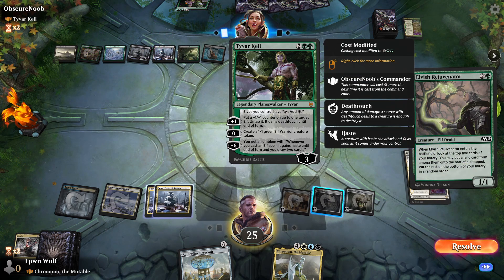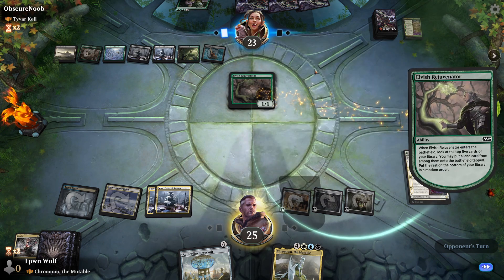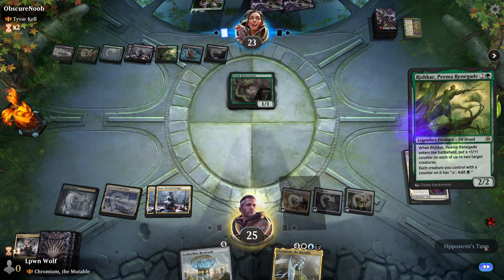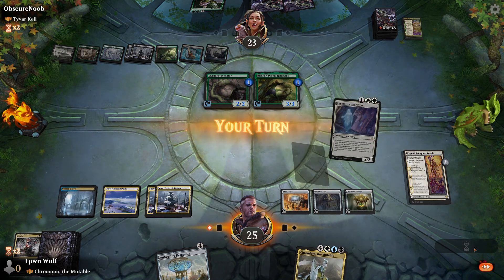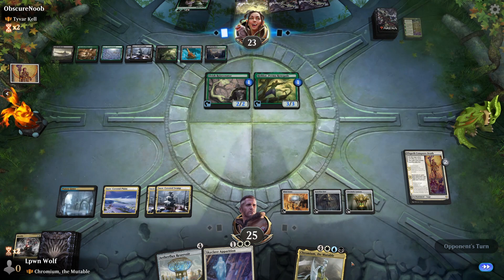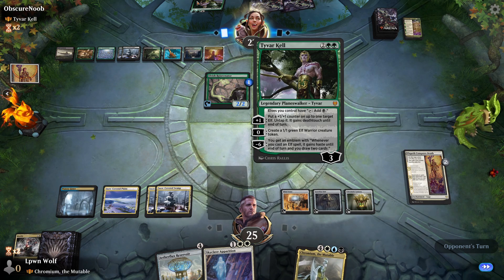The ultimate: because an elf gains haste — that is a sick ultimate to be fair. So many triggers going off here. Rish-kar. We've got enough mana to flash in Chromium, so let's pass the turn. If they do have a way to kill Chromium I'm not too bothered because the ECD can revive him. We could even block something with Death Touch if they choose Tyvar Kjell.